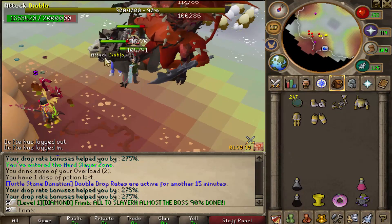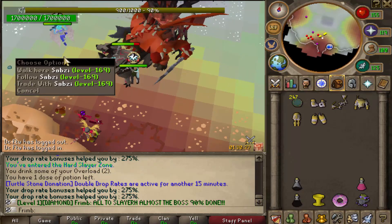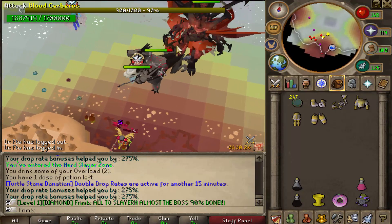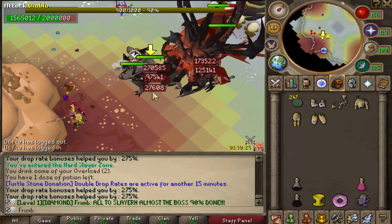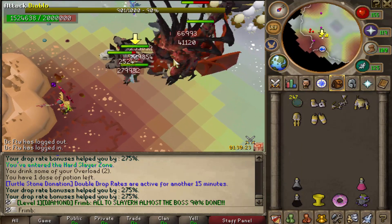These guys have a bunch of HP. We've got Diablos, we've got Blood Cerberus, we've got Krills — we have so much stuff here. My boy came over here as well to help me out. Let's get this to 100%, kill the dragon, save the queen, and get the loot.